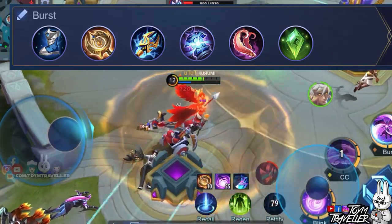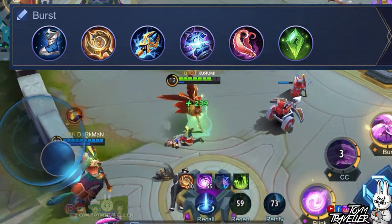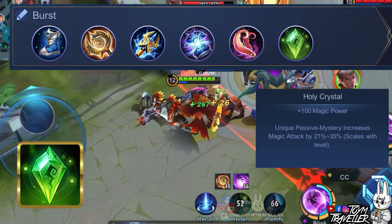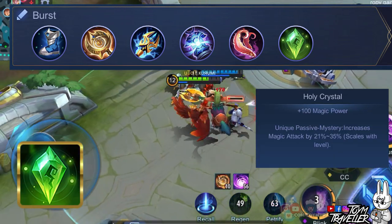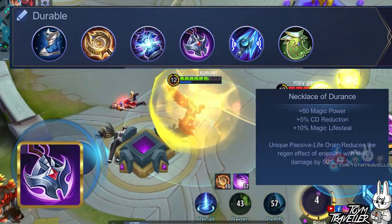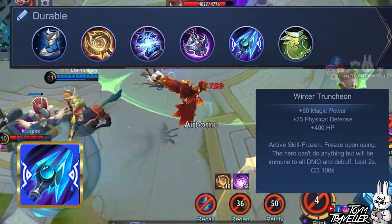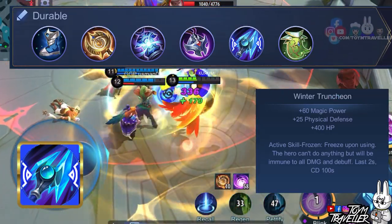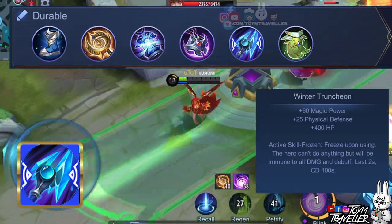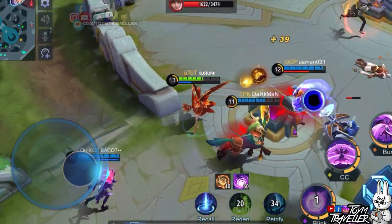You can use the burst build if the enemy lineup has lots of squishy heroes like marksmen and mages. This build focuses on extreme burst capability. Lightning Truncheon deals extra magic damage to up to 3 enemies depending on your max mana when you use a skill. Holy Crystal grants a large amount of magic power which improves your skill damage. Lastly, use the durable build if you prefer to be more durable. Necklace of Durance decreases the regeneration effects of enemies hit by your skills. Winter Truncheon has an active skill that freezes you for a few moments, making you immune to all damage and debuffs, though you cannot move — this can save you from incoming burst damage depending on your timing. The item build for Alice really depends on the enemy lineup, so read each item's description to adapt in game.